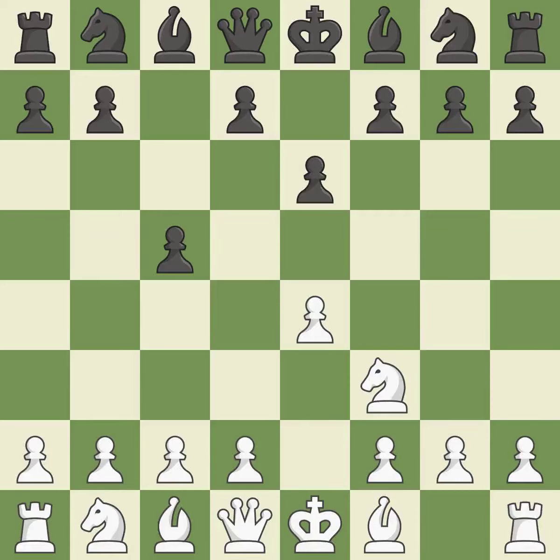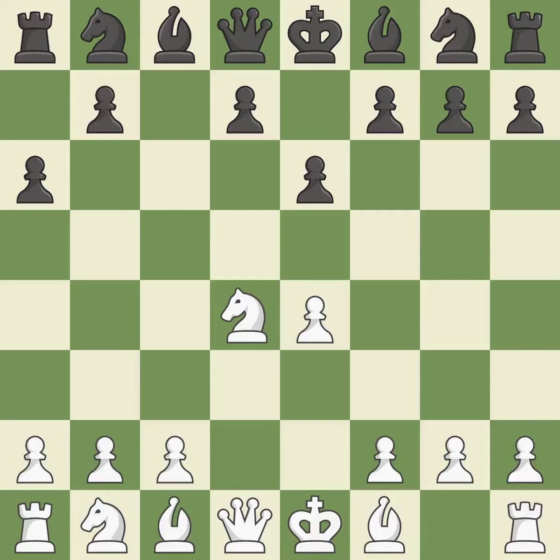The dark-squared bishop has a fresh opening created by e6, and the queen has a new diagonal created by e6. d4 offers to trade the more important central d4 pawn for the c5 pawn in exchange for more control of the center and quick development. Cxd4 provides black two key pawns while giving white only one. Nxd4 recaptures the pawn and activates the knight. A6 prepares for a b5 pawn push to gain space on the queen side and stops the white pieces from using the b5 square.